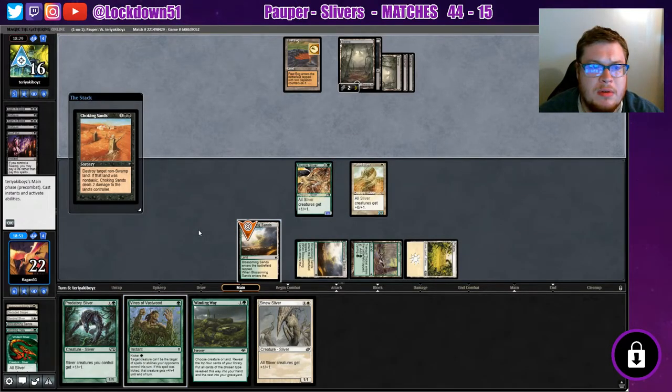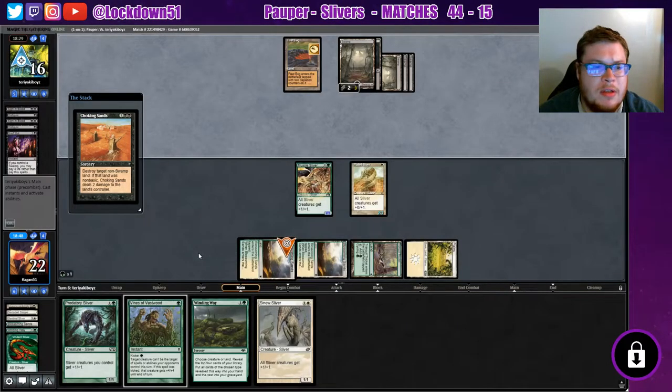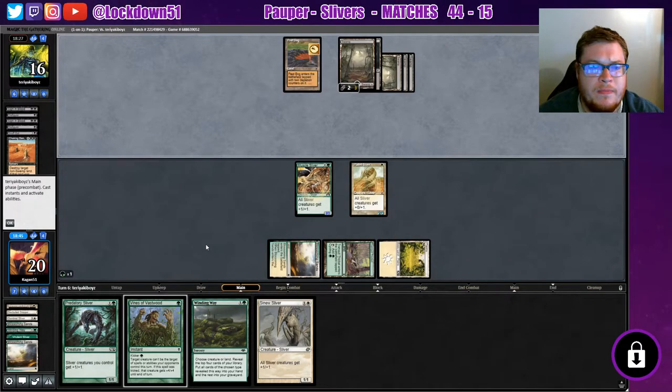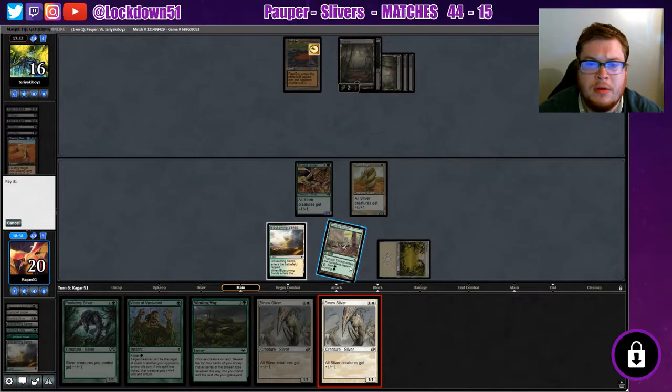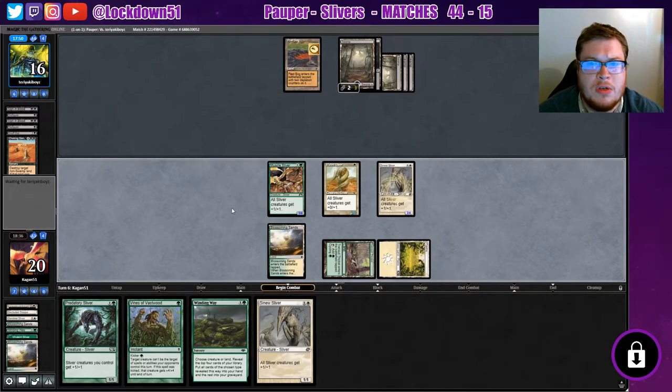Do we want to take the chance and Vines our Muscle Sliver while we have the chance, or just let this happen? We'll go like this just in case. All right, they're going to the next phase — do you have something? They don't have anything here. We're in good shape — drop another lord, hold up Vines again. Totally down for that. Excellent! Cool, we can start attacking — look at that.